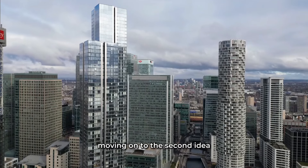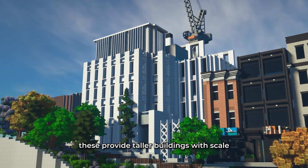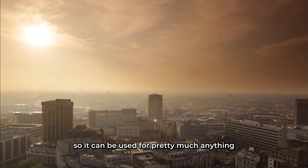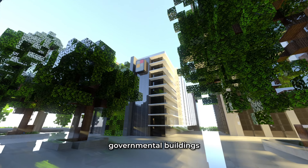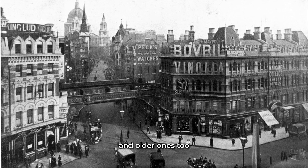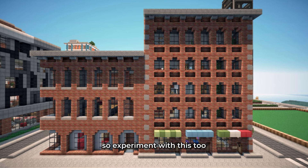Moving on to the second idea, which is rather essential: mid-rises. Not every building has to be a skyscraper. These provide taller buildings with scale and are large on the inside so they can be used for pretty much anything — apartments for people who want to live nearer the ground, governmental buildings, offices, and much more. Make sure to build modern ones in newer areas and older ones too, to give your city history. They are sometimes connected to each other, so experiment with that as well.